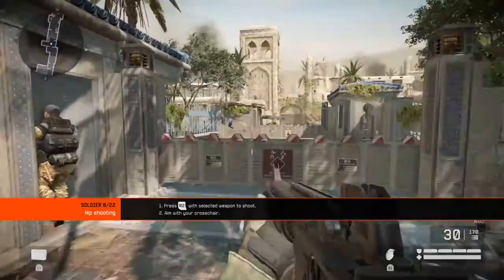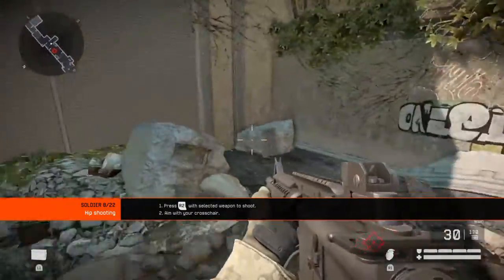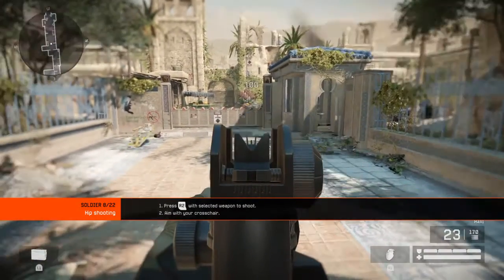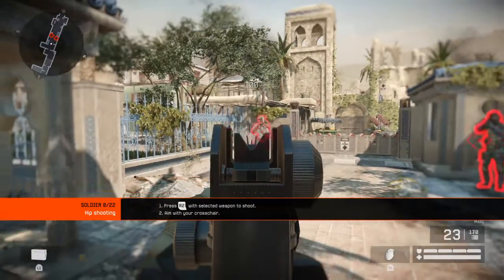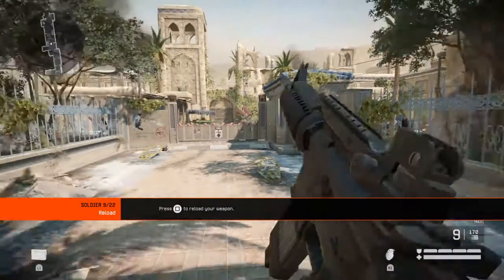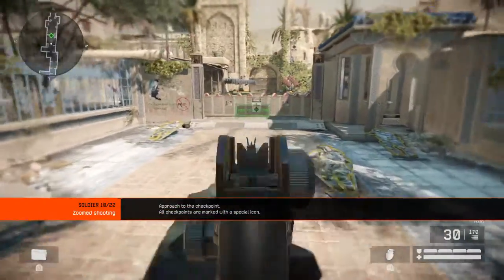Every soldier has a weapon. This is your main source of offense. Try and hit the target. Always be mindful of your ammo — now reload your weapon. Proceed to the checkpoint indicator.